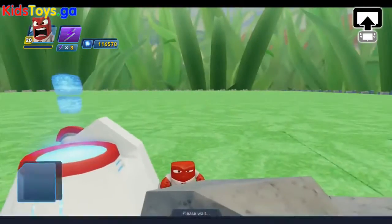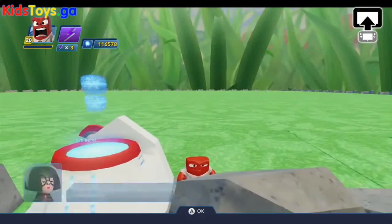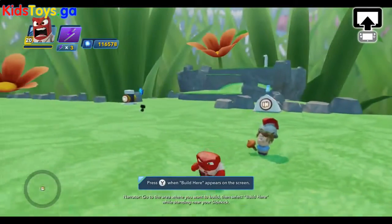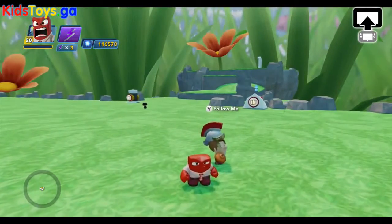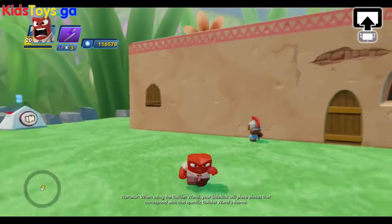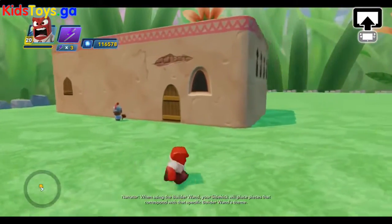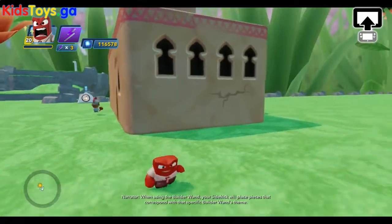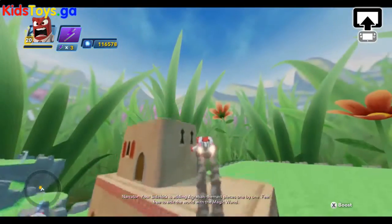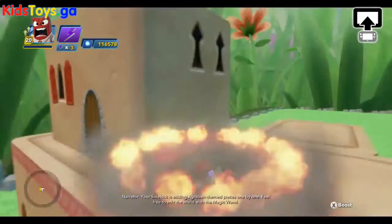Let's check it out now and see what he does. Go to the area where you want to build, then select Build Here. Your sidekick is now building. When using the Builder Wand, you can replace pieces that correspond with that specific Builder Wand's theme. Your sidekick is adding Agrabah-themed pieces one by one.